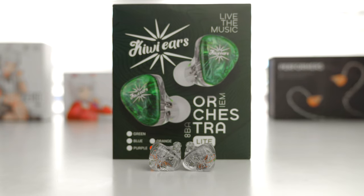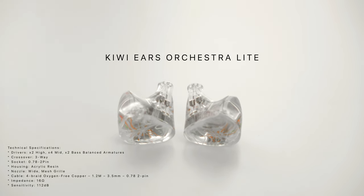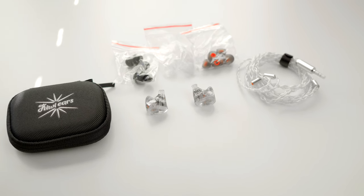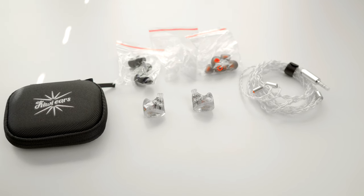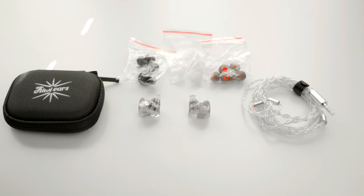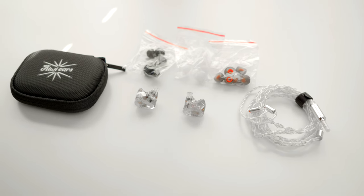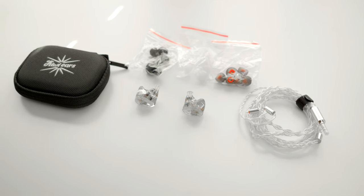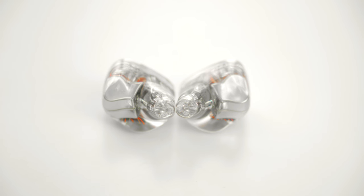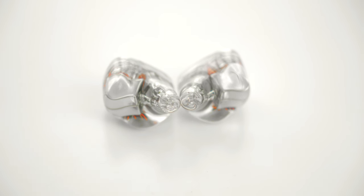Next up is the Kiwi Ears Orchestra Lite — eight balanced armatures of smooth technical listening. The Kiwi Ears come with a hard/soft case, a pretty nice cable, and multiple ear tips. Regarding the outer shell, we're presented with another beautiful 3D printed acrylic resin housing. I really enjoy that you can literally see the insides — it reminds me of the Game Boy Color back in the day. The cable feels great over the ears, feels like quality, and it also comes with a neck cinch. Unfortunately, like the Performer 5s, the nozzles are short in length, which contributes to a poor seal and affects the sound signature. This could possibly be fixed with different ear tips.